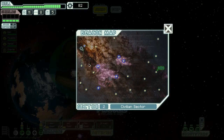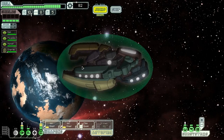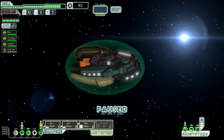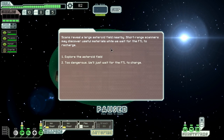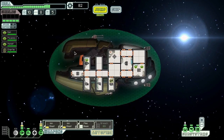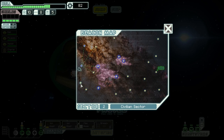We've found our new sector and have to get to the exit beacon. Unfortunately there's no way around the nebula, so we're going to have to go at least partly through it. Hopefully we don't find any ion storms. Scans reveal a large asteroid field — short-range scanners may discover useful materials while we wait for the FTL to recharge, so we explore. Unfortunately, some asteroids somehow manage to get through our ship's defenses despite our very powerful Zoltan shield.